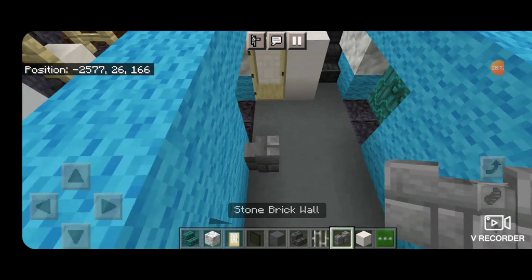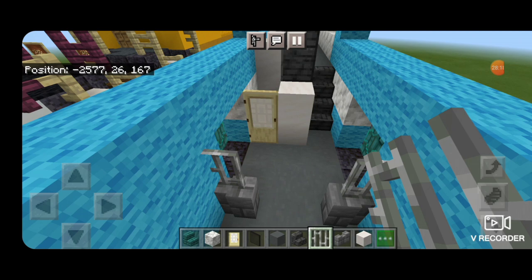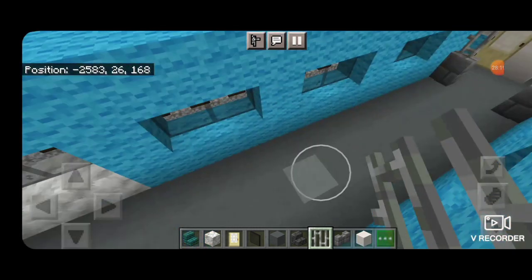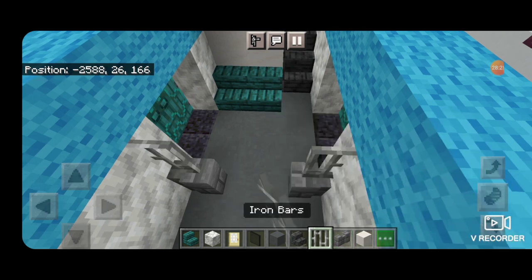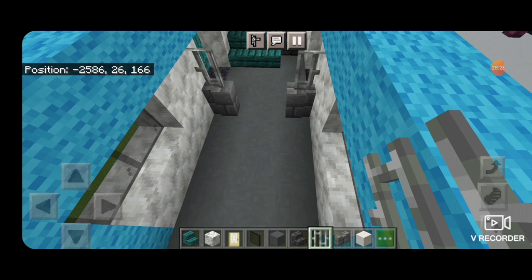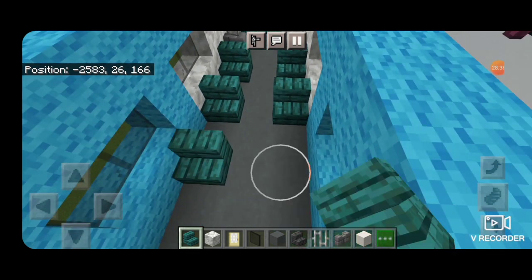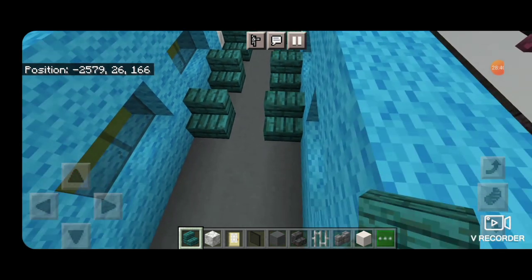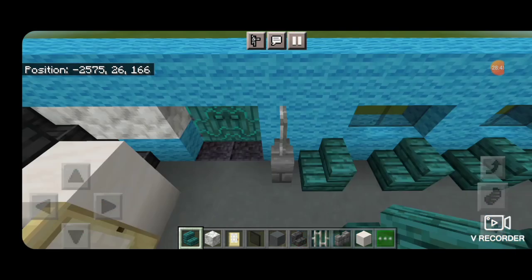Down here there are dividers, so in front of the door put a stone brick wall with an iron bar above it. Turn around and do the same thing in front of these doors — stone brick wall on either side with an iron bar above it. Now take out warped stairs to be the seats, because this is just a coach car — nothing but seats in here. Start in front here, put a seat on each side, skip a block, and a seat on each side, just keep bringing that forward until we get right here.